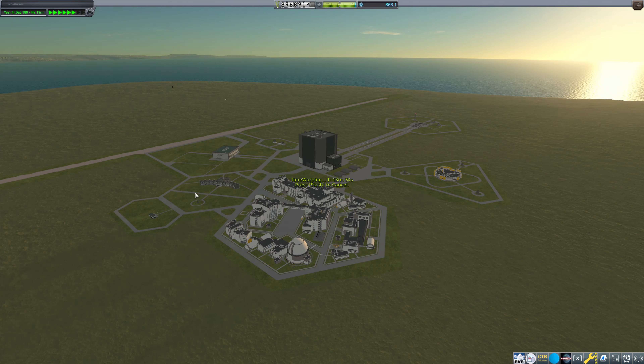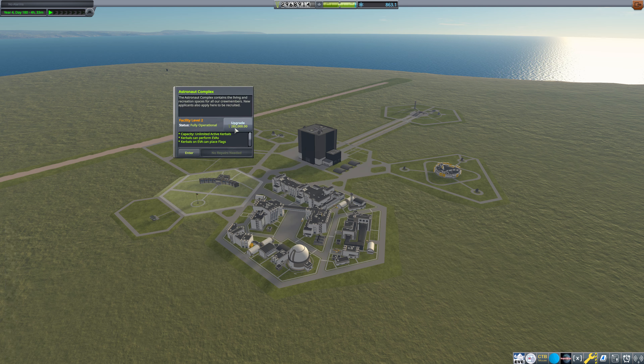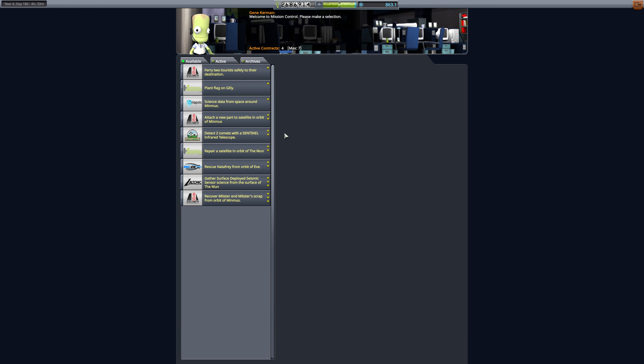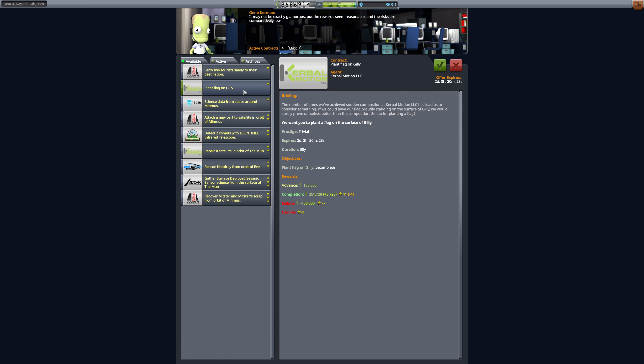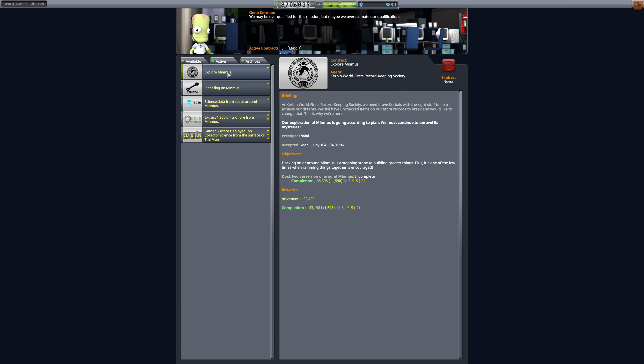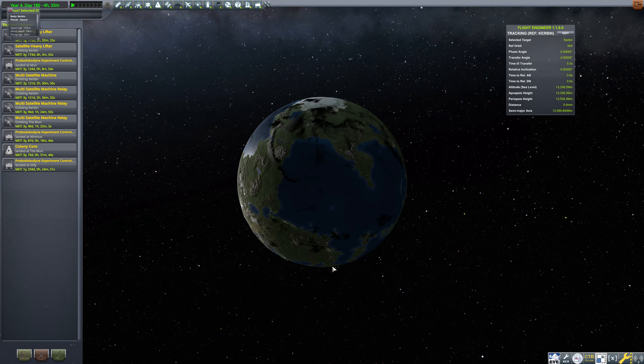There we go. Now we can see things. The astronaut complex here should probably be upgraded at this point. So that's now maximized. We should check in to see about contracts. Plant a flag on Ghillie — we've already been to Ghillie and I'm not planning on coming back anytime soon. Science data from space around Minmus, though? That is something we can definitely grab. Satellite in orbit of the moon repair — it's not great. We have a lot of things from Minmus here. Docking things on or around Minmus? Our surface-deployed ion collector on the moon — do we actually have one there?